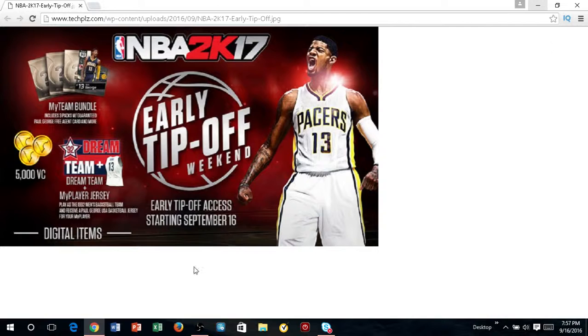Let's go ahead and get things started by talking about the stuff we see here on the picture. As you guys can see, we have a MyTeam bundle, and it includes three packs that are guaranteed with a Paul George free agent card and more. If you guys watched my last video, I did talk about the exact three cards that you guys should get — you're guaranteed to get a Paul George free agent card and some more, which is pretty cool. You guys also get 5,000 coins, which can help you guys buy some players that some of the other teams may not have already.